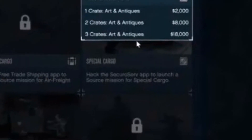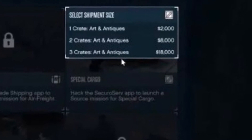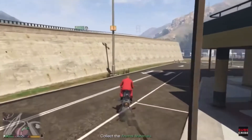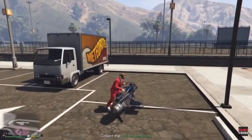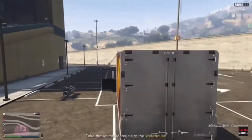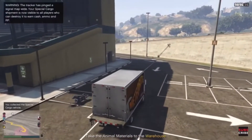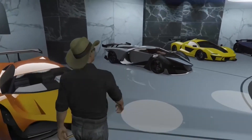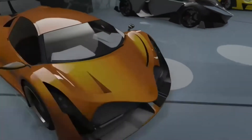You always want to source three crates because that's just the best — you're going to make the most profit off of that. About 70% of the missions you just have to steal a van and take the van to the warehouse and you'll get three crates. Sometimes you'll get missions where you have to take crates one by one back to the warehouse, but those are still really easy and just take a little longer than the vans. I recommend always sourcing three crates.